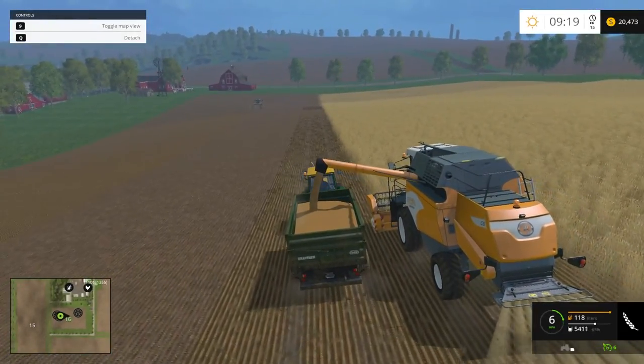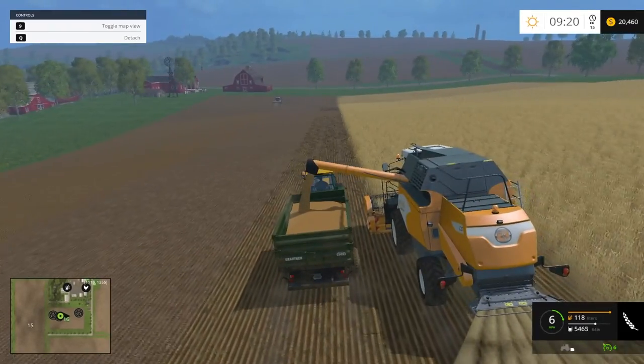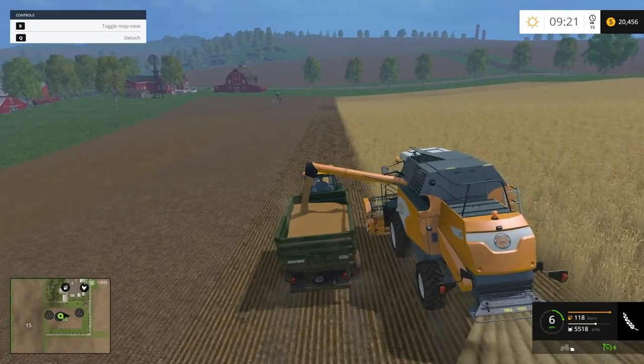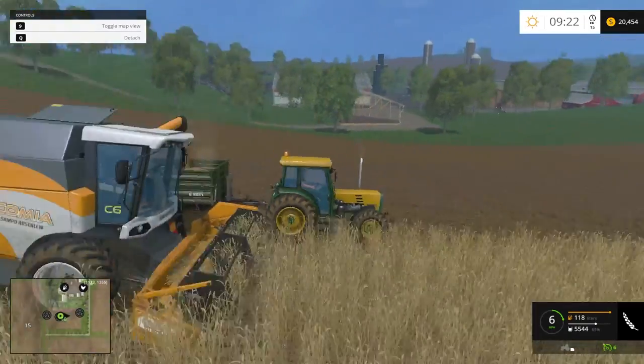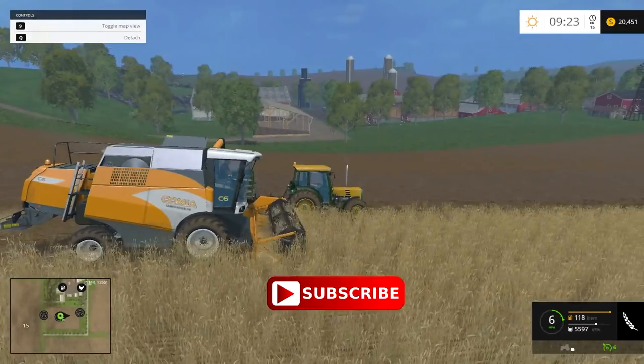But there we go — cruise control on, number 3 key, and 1 and 2 to go faster or slower. So this has been a little tip on how to use cruise control and how to harvest these big ol' fields. Good day, good gaming, thanks for watching.